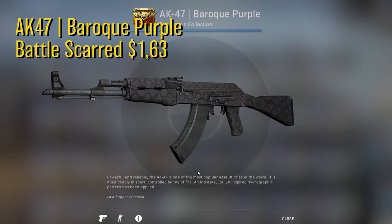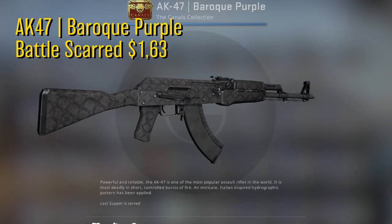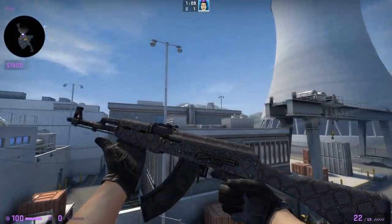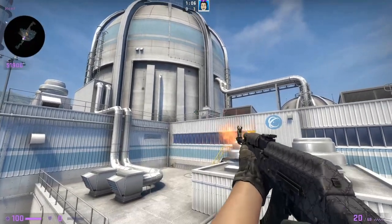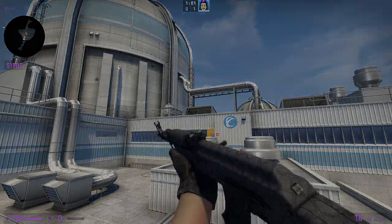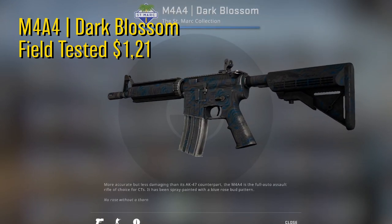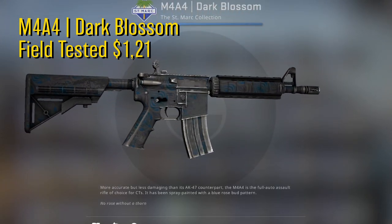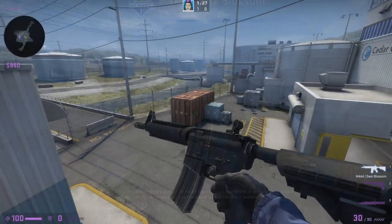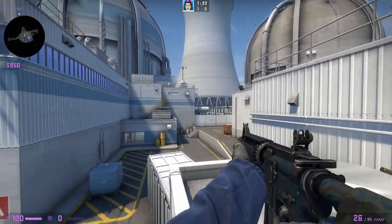To stay within the $10 budget we had to go for the AK-47 Baroque Purple. This one is in battle-scar condition for $1.63. It is a really good looking AK skin although it is not completely blue — it is the closest to blue we could get without going over our $10 budget. Next up we have the M4A4 Dark Blossom in field tested condition for $1.21. This M4 skin has a really dark blue blossom pattern going on which is pretty cool and fits the M4A4 really well. Pretty good looking skin for the cheap price.